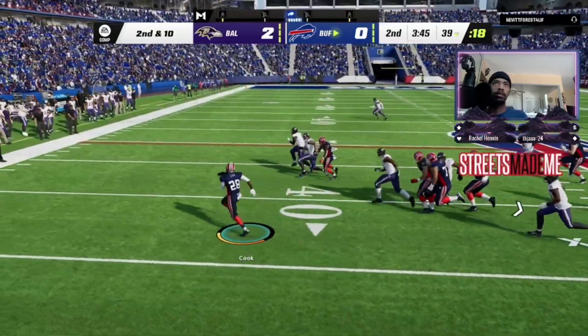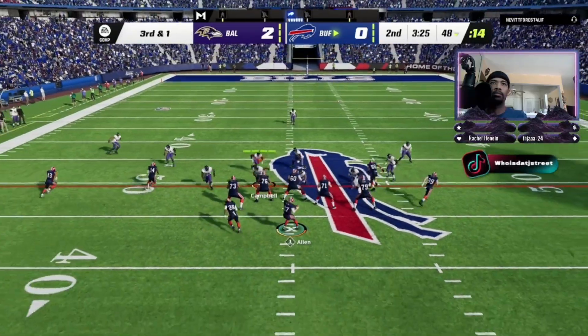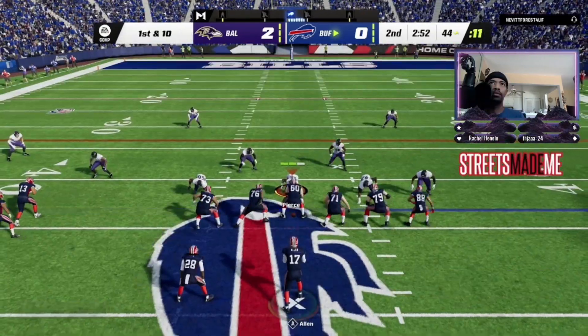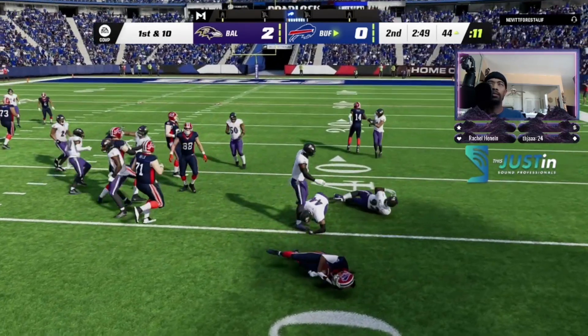Getting the ball is Cook, running left. Allen looks to throw on third and one — they've got it. Ball more times than not, that was a nice, easy rhythm throw right there and they pick up the first down.